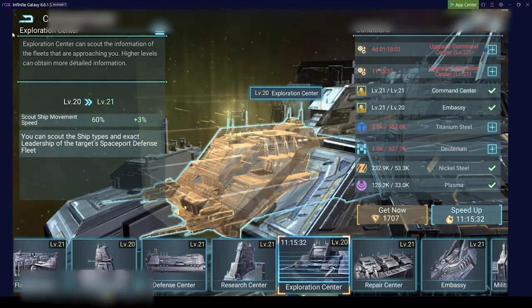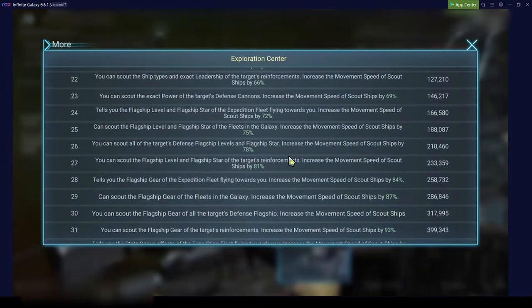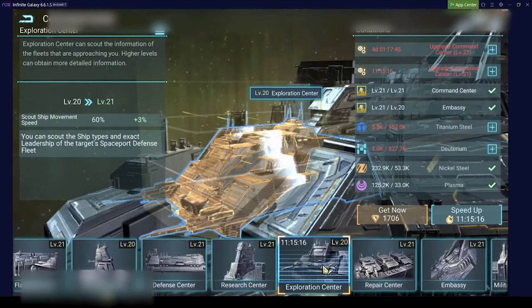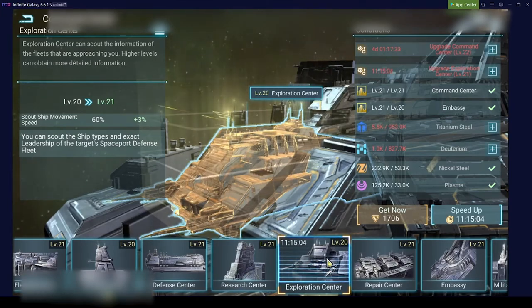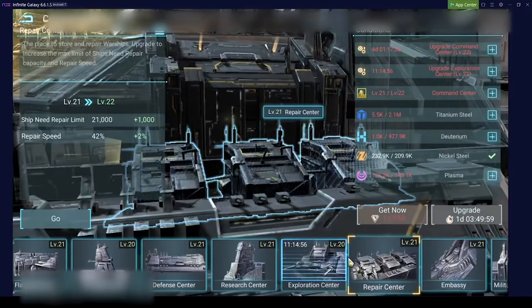The exploration center increases movement speed, but if you go to the details it will also show you all the additional info you get from your scout. The higher level your exploration center, not only will scouts move faster, but they'll also give you more information. Same as storage and defense center, I keep the exploration center at a lower level and just upgrade it as needed to be able to upgrade the rest of my buildings.